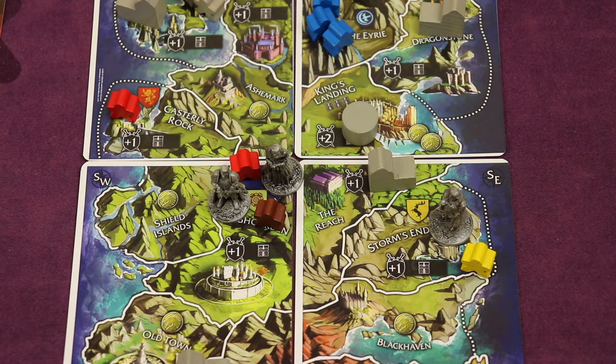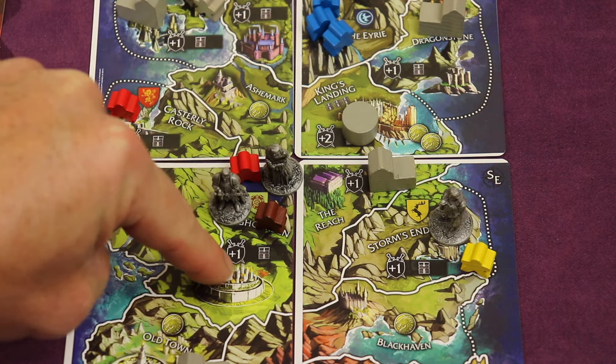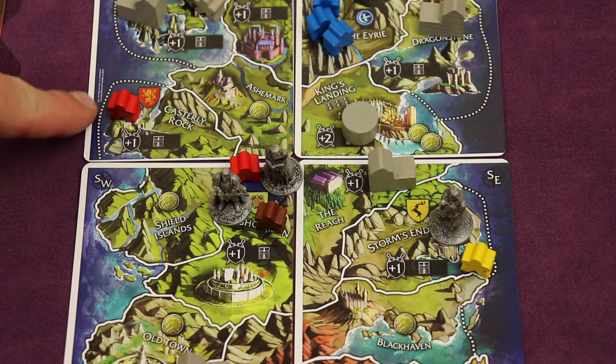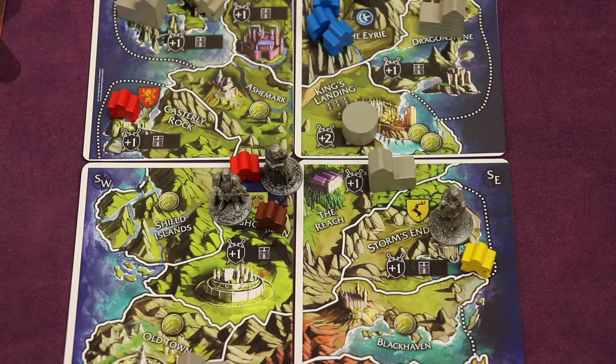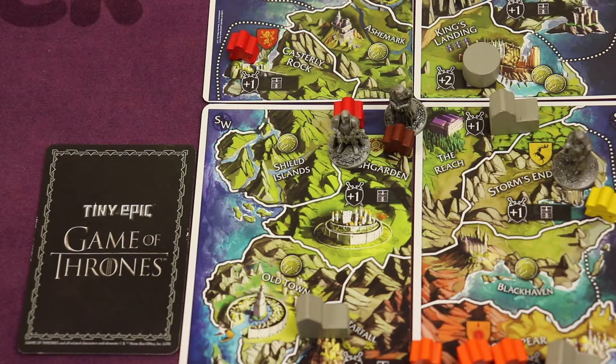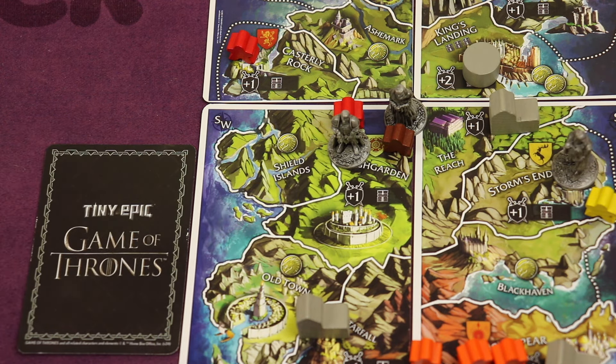Looking at the battle: they have a hero worth two plus one power token plus a castle bonus for a total of four. We're at two plus one, totaling three — down by one because we left someone defending our castle. During battling there's a lot of table talk going on where you might negotiate with other players: 'Hey, what are you going to do? Go attack over there, don't attack me, I won't attack you.' There is a lot of player alliance discussion happening as well.